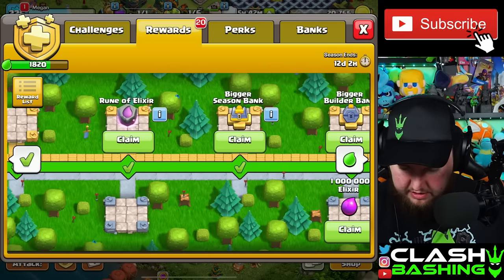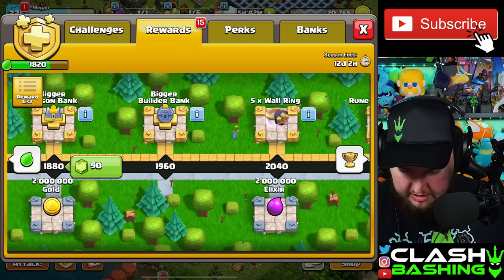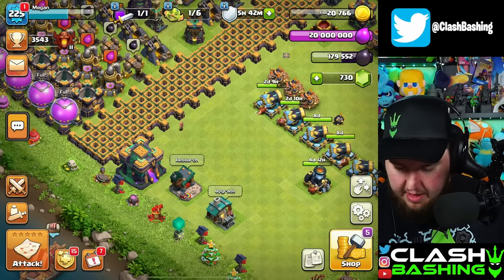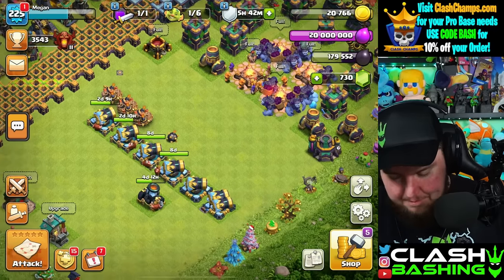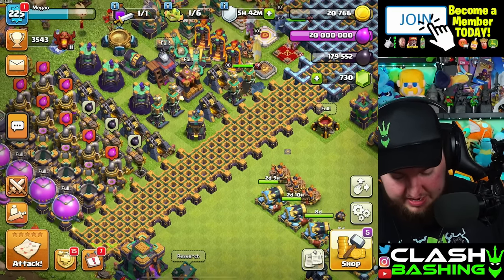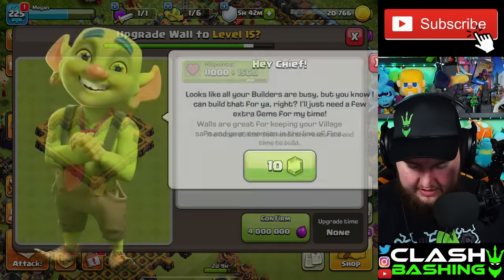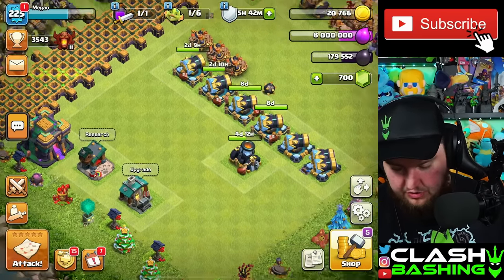I don't have a rune of gold on this account — we probably already used it. That's fine because all our builders are busy. I forgot to dump loot again. The goblin builder will only cost 10, so that's not too bad — we're not wasting elixir since we still have walls to do. Let's go get our star bonus.